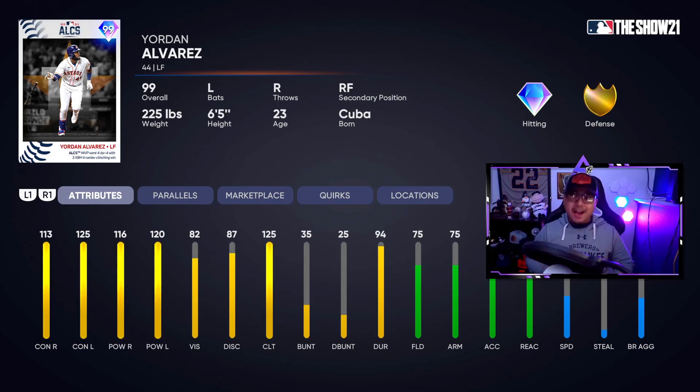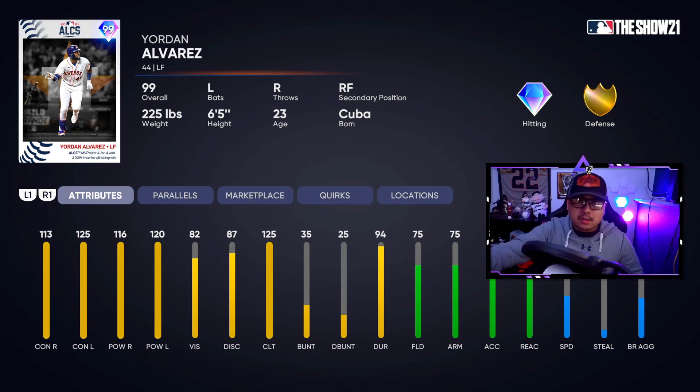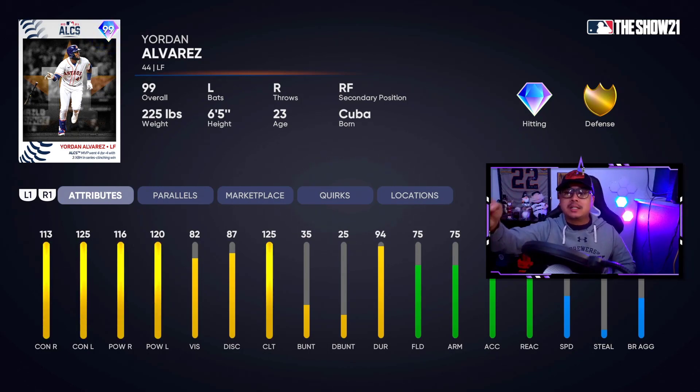The 99 overall Yordan Alvarez is here from the ALCS and Championship Series program that just dropped today. In this video we're going to show you all the rewards that we can get and exactly how to get this 99 Yordan Alvarez card, because it's going to be the most sought after card, especially with that 75 fielding.